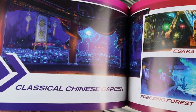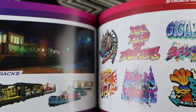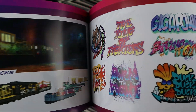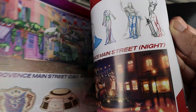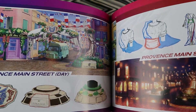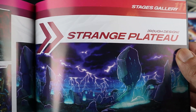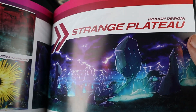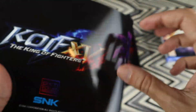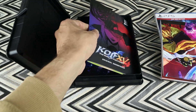And then the stages concept arts — Pao Pao Cafe, Province of Maine, and surprisingly the Strange Plateau, which was just revealed as the Omega Rugal stage. So there is that. We're not done yet, obviously.